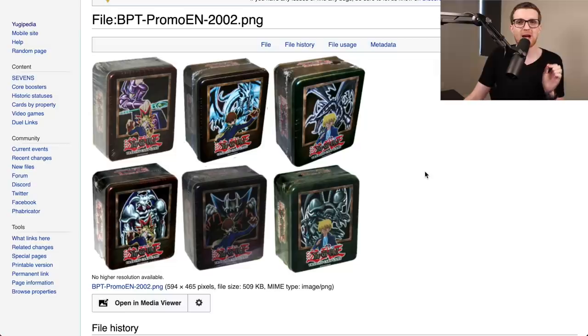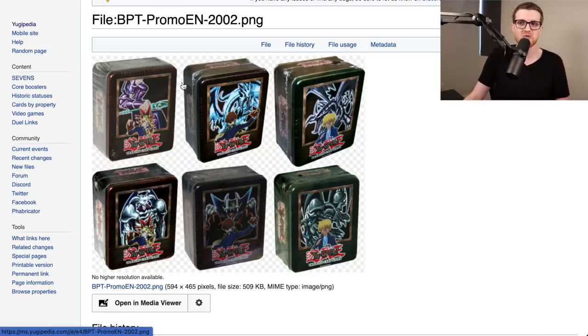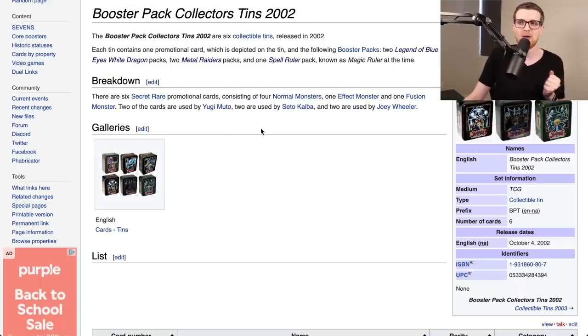Robert and I are both going to get a full set of these tins, one of each. Each tin contains its respective promo, which will be usable for us — so we're each going to get a Dark Magician, Blue Eyes, Red Eyes, Summon Skull, Lord of D, and Black Skull Dragon. We also get the booster packs contained within: 2 Legend of Blue Eyes, 2 Metal Raiders, and 1 Spell Ruler pack per tin. Times 6, that's 12 Legend of Blue Eyes, 12 Metal Raiders, and 6 Spell Ruler packs. We were supposed to do this before the Pharaoh Servant episode, but we forgot about it, so we're taking a step back.